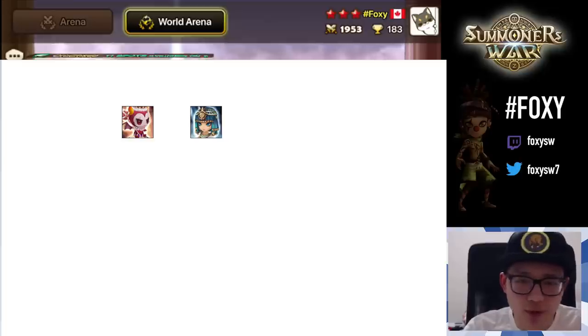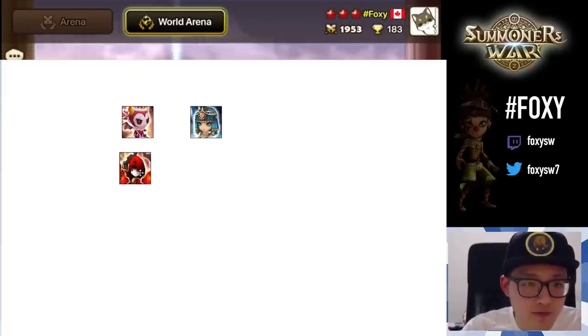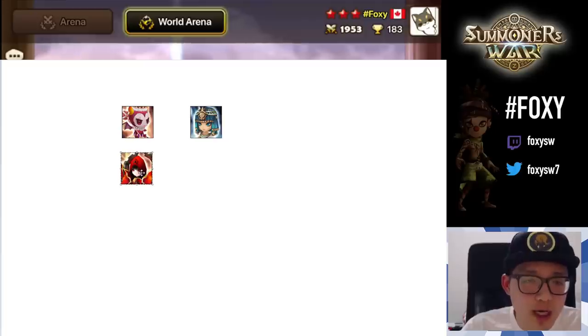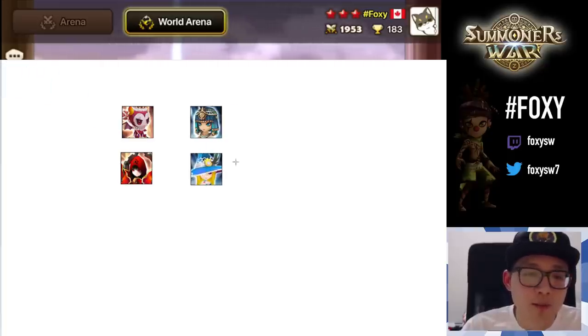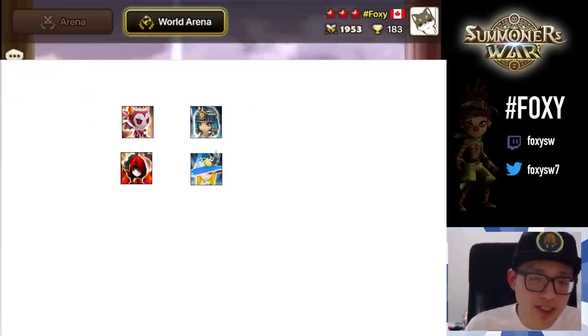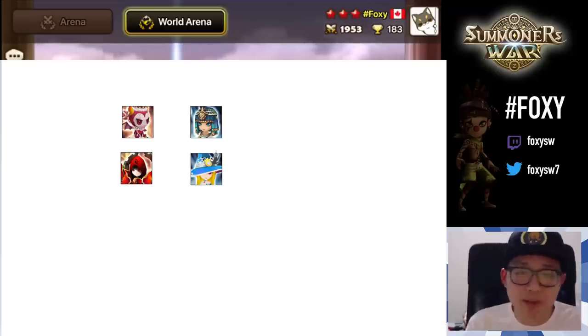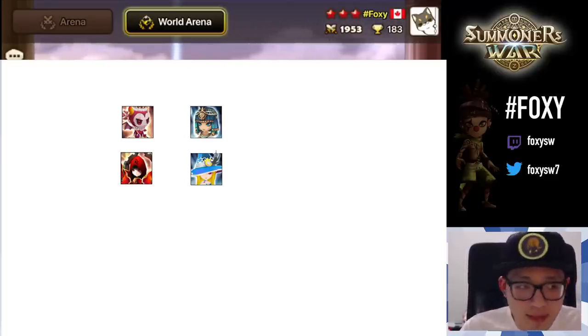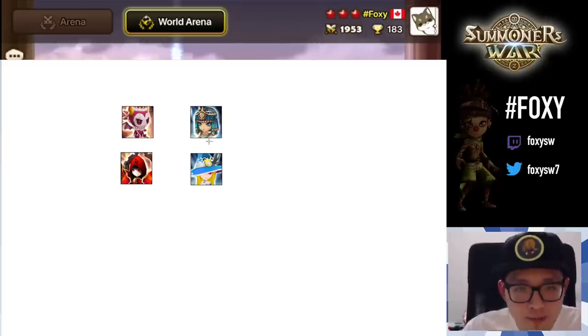These are the key monsters you want on your team. Is there a replacement for Draco? Draco gives immunity, so instead of a Bernard or Kabila, you'd use another attack bar buffer that gives immunity — Bella Jewel. If you don't know which is better, I made a video about it. As for Bestet, there's honestly nothing that can replace her because of how good her kit is: defense break, attack down on skill one, a shield buff, and a three-turn attack buff on skill three — way better than Megan, unless Megan gets a 2A that increases her speed significantly.